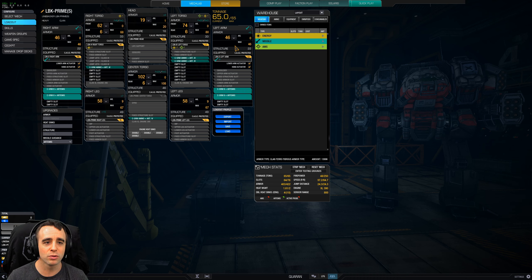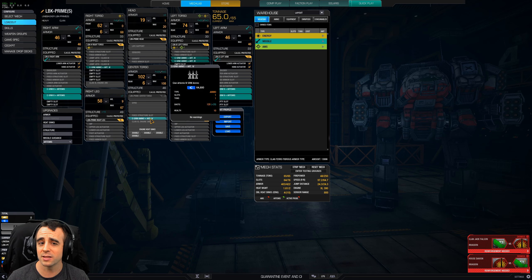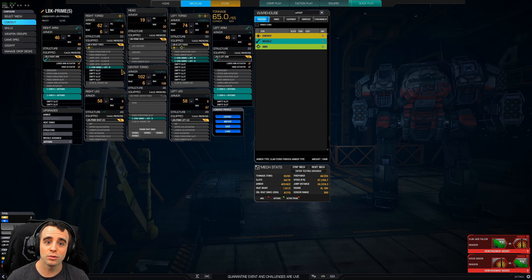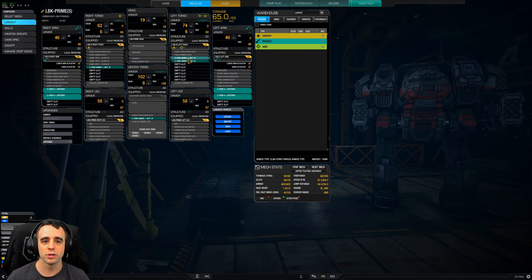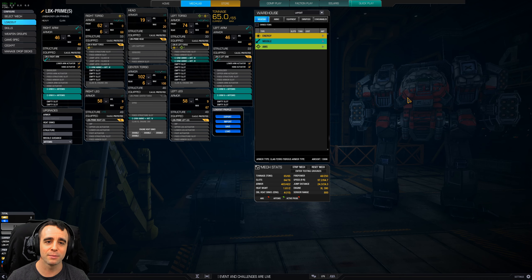You'll also notice we have other bonuses as well — plus eight across the board, plus eight structure bonuses. This thing's pretty tanky. We've got four SRM6s with Artemis and four tons of ammo. How you distribute the ammo is up to you. I like one ton in the CT so that if I lose a torso I still have a dedicated ton there, and one or two on each side torso.